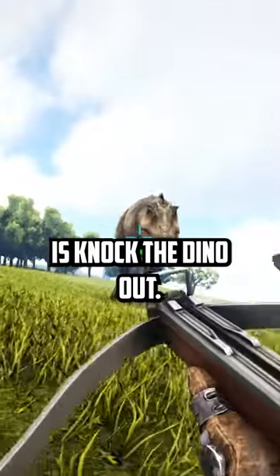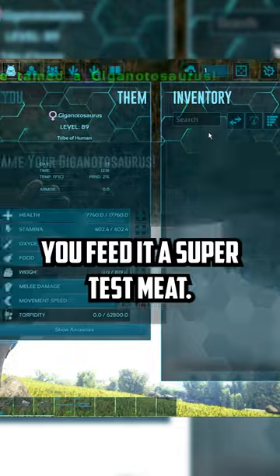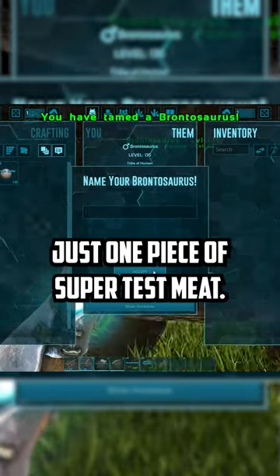The first step you gotta do is knock the dino out. After you do that, you feed it a super test meat. It doesn't matter if it's a carnivore or herbivore — it will instantly tame from just one piece of super test meat.